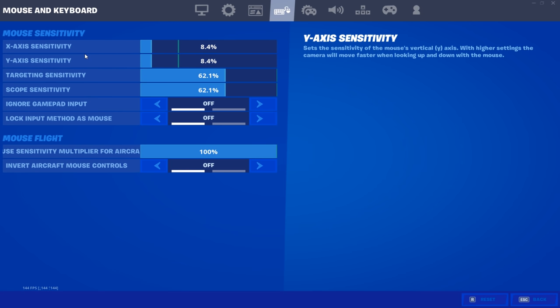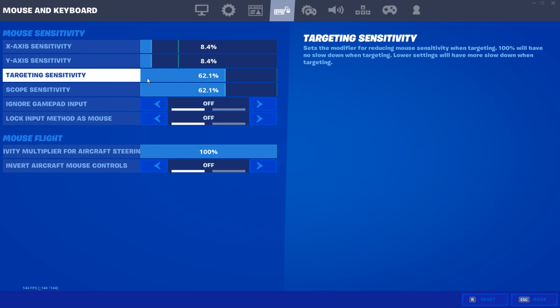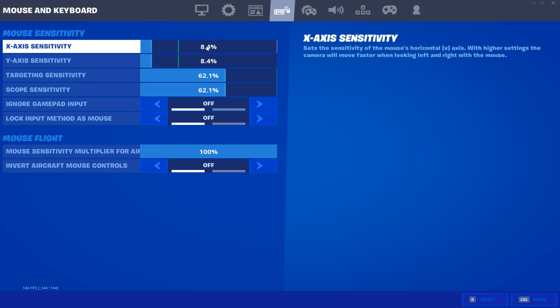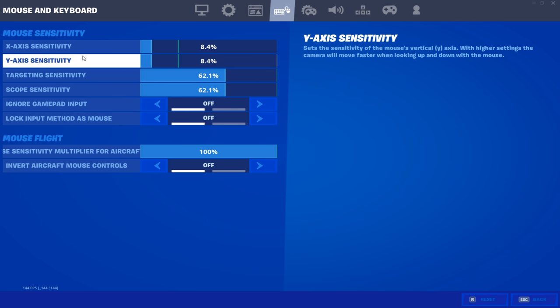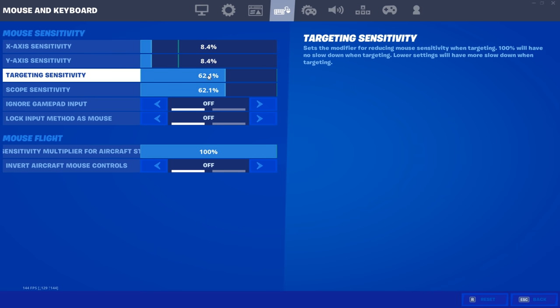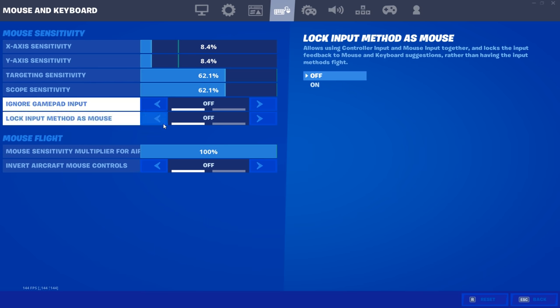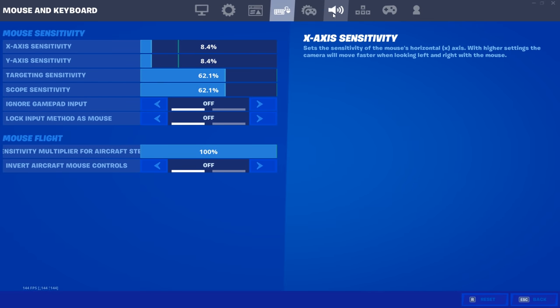Getting into my sensitivity, which is a very commonly asked question: I play 800 DPI. In concert with that, I play 8.4 on both X and Y sensitivities for my mouse. That usually doesn't change much — maybe a couple decimal points either way — but I've been sitting at 8.4/8.4 for a while. For targeting and scoped sensitivity, I play 62.1/62.1. Everything else in this section is just preference.